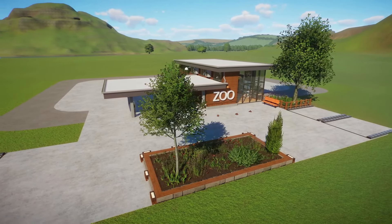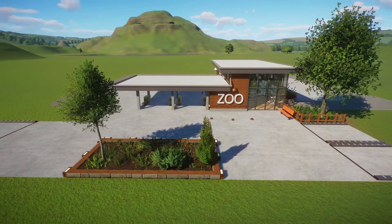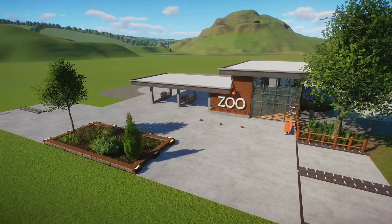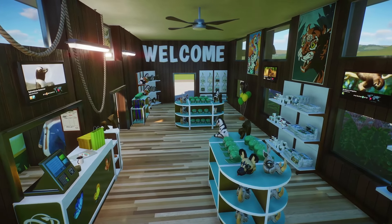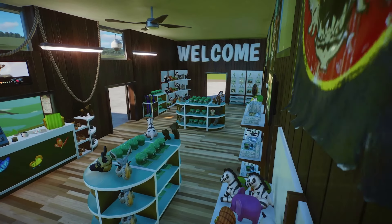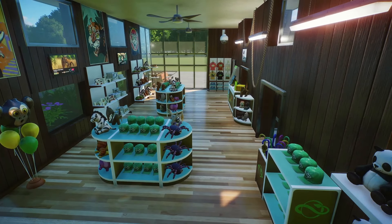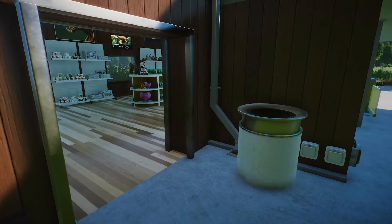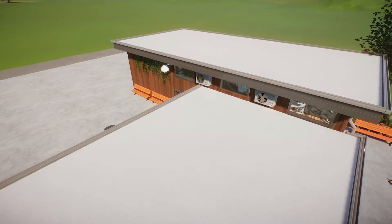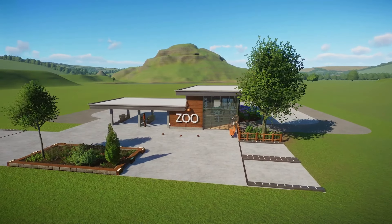Hey guys, Kingpin here. Welcome to the second episode of Sandbox Mode. In case you missed the start of the series in the last episode, we started off by making a really realistic looking gift shop. It's connected to the entrance, so realistically this is going to be the first thing guests see when they come into the zoo and the last thing they see before they leave, so we wanted it to look really nice. There's plenty of toys and merchandise. If you like our custom entrance, it's on the workshop. That's the main goal for this series — everything I make is going to be up there. This one's simply called Custom Entrance.